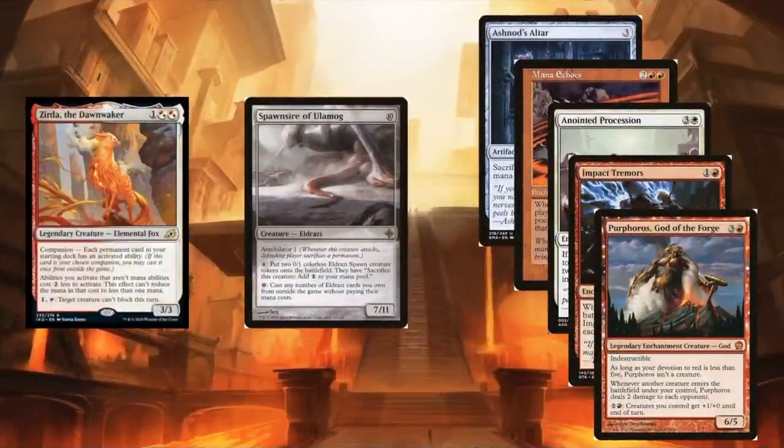Next up: Spawnsire of Ulamog with Zerda. You spend two mana to get two Eldrazi Spawns, and both spawns can sacrifice for two mana — so you have infinite activations right there. Pair with any of the finisher cards and you get infinite mana, infinite creatures, or infinite damage. Note that the 'cast any number of Eldrazi from outside the game' ability doesn't work in official Commander rules, so speak to your playgroup first. But Spawnsire is also just huge with annihilator, so that's good too.